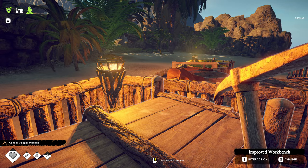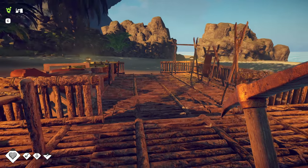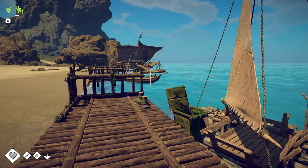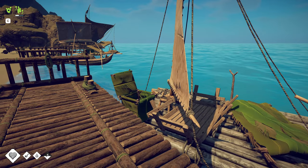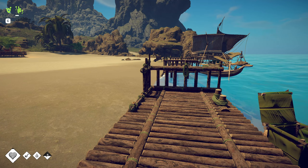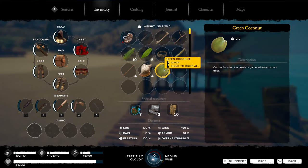And there we go — it takes a little time and now we have a brand new pickaxe. The nice thing about basic crafting is you can do it anywhere; all it requires is your hands or maybe a simple tool. So if you're out on your raft or you've just started on a new island and need something to survive, these things are really simple to craft.